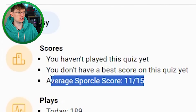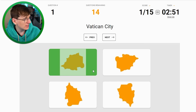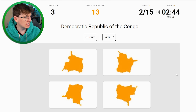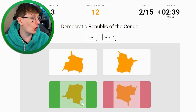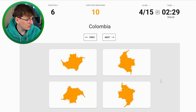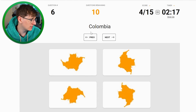Moving on to the next one - once again the average is 11 out of 15. Vatican City - that's tricky, which is it? Is it that one? It is. Malaysia - it's either of these two, I think it's that one. Good. DRC - I believe it's this one. Oh no, it wasn't, it was that one. Okay. Hungary - easy, no problem. Kazakhstan - one of the bottom two, I'm gonna say that one. Good.